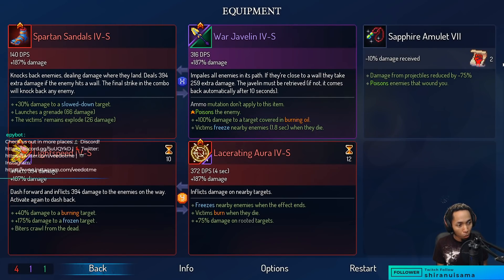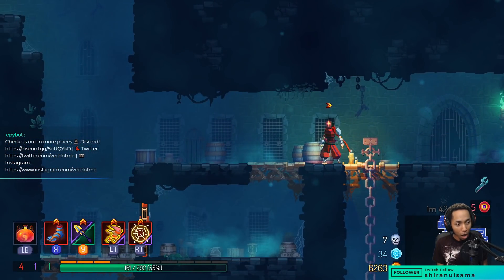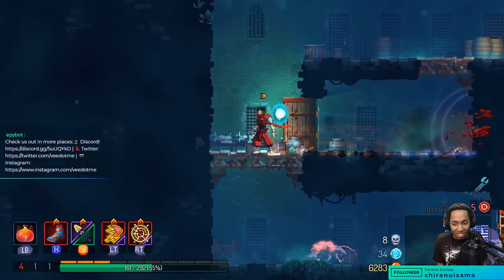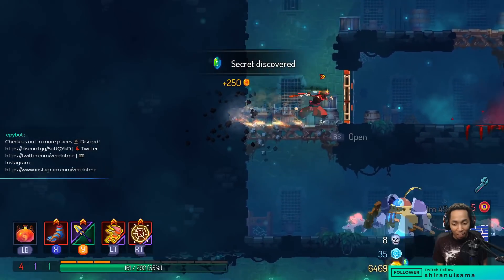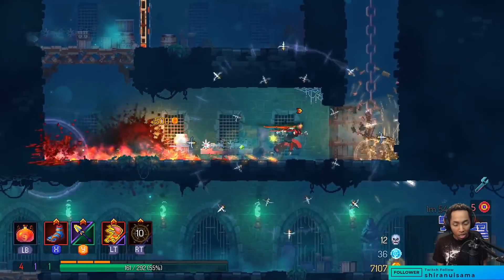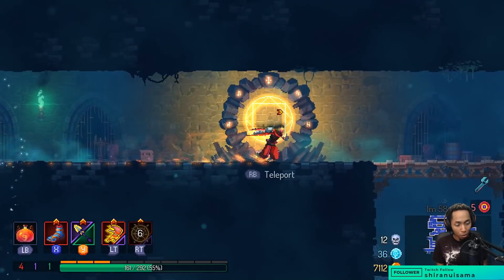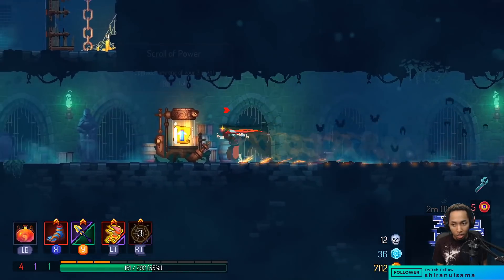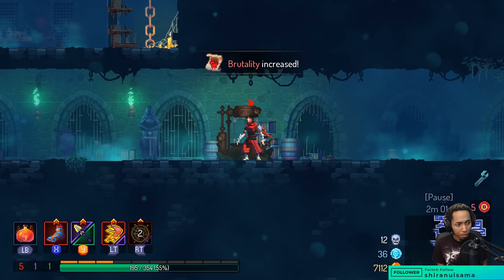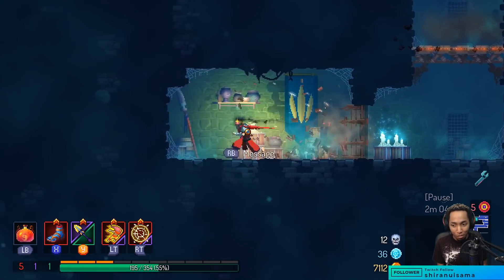Oh wow, this javelin has poison on hit — that's actually really cool. Yellow mama tick — Zenitsu! Only because I feel like I had to ask chat for the name; there's no way I would know an anime name off the top of my head. But I knew there was a character that was yellow in Demon Slayer — or Demon Hunter, whatever it's called. No spoilers please — we started it and never finished it.